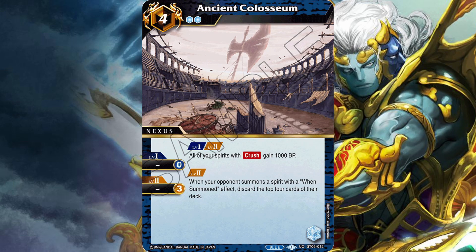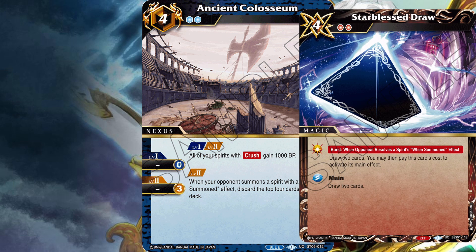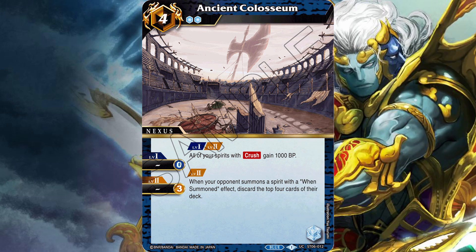For example, we have Ancient Colosseum. With the level two effect, when your opponent summons a spirit with a when-summoned effect, discard the top four cards of their deck. This effect sounds pretty good, but if we've learned anything over the last two sets, people are going to build their decks to avoid triggering cards like Starblessed Draw. Plus, Ancient Colosseum needs three cores to get this effect, which seems a little expensive, so it's probably not good enough.